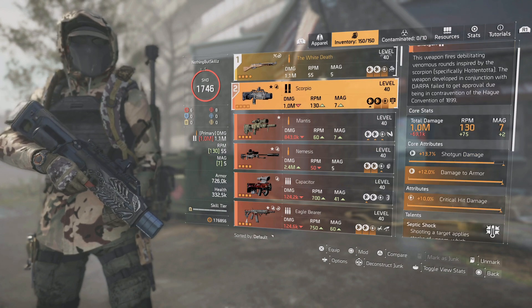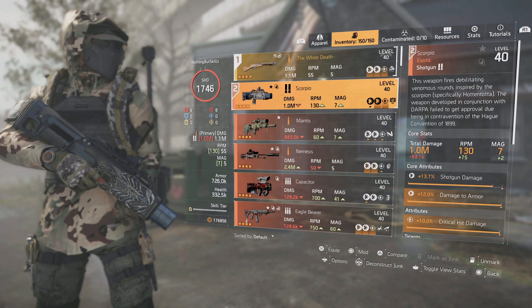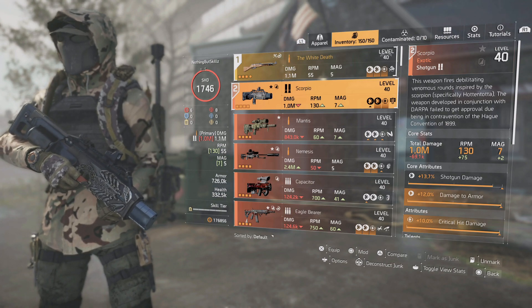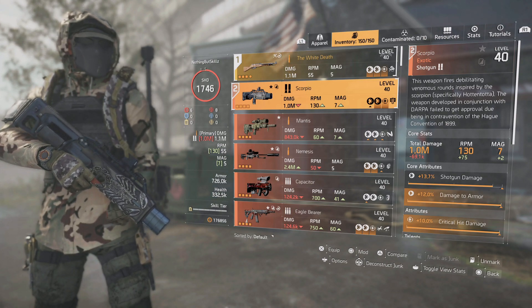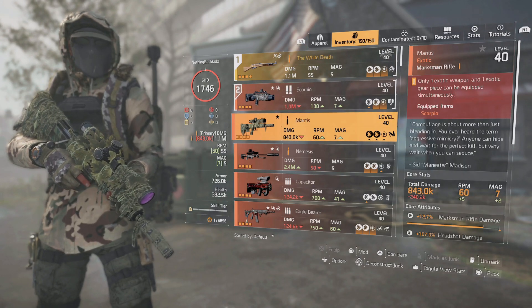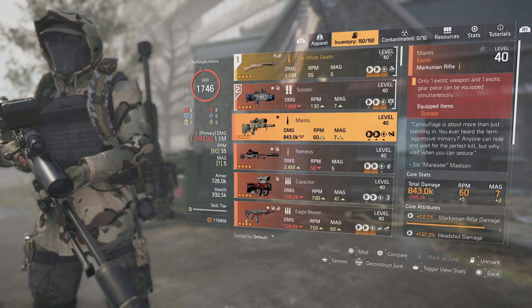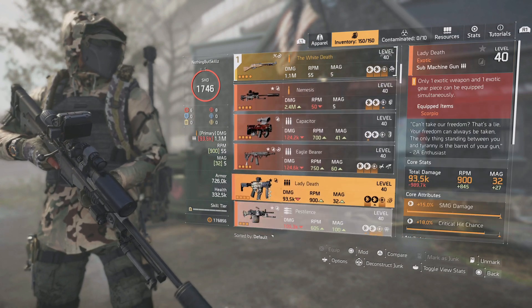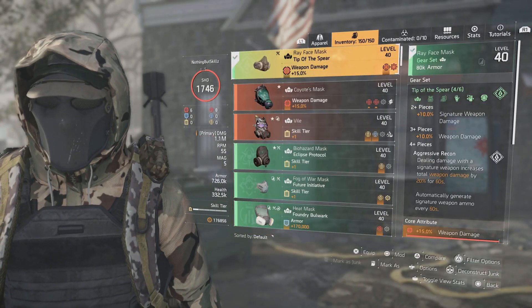You can actually get the White Death if you watch my vendor reset video — one of the JZ vendors has it this week. For the secondary, you can run whatever you want; I have the Scorpio, which you get from the season pass at level 55. You can also run any other sniper — the Mantis, the Nemesis. Since this is a gold weapon slot, I can run any exotic I want.